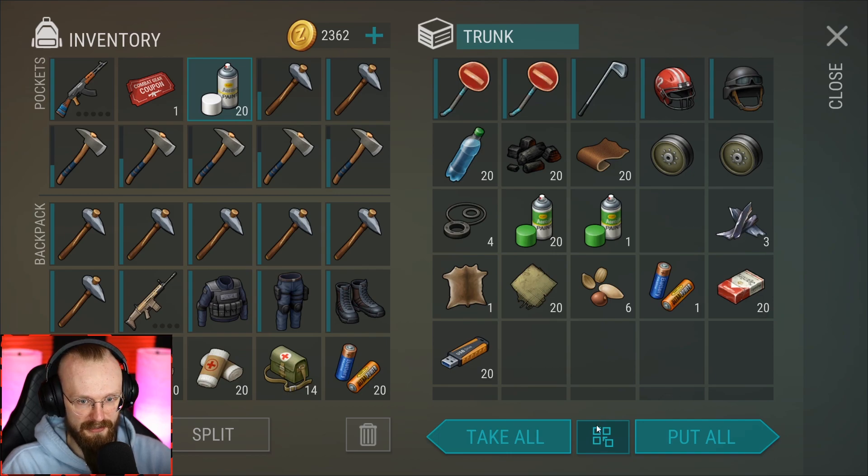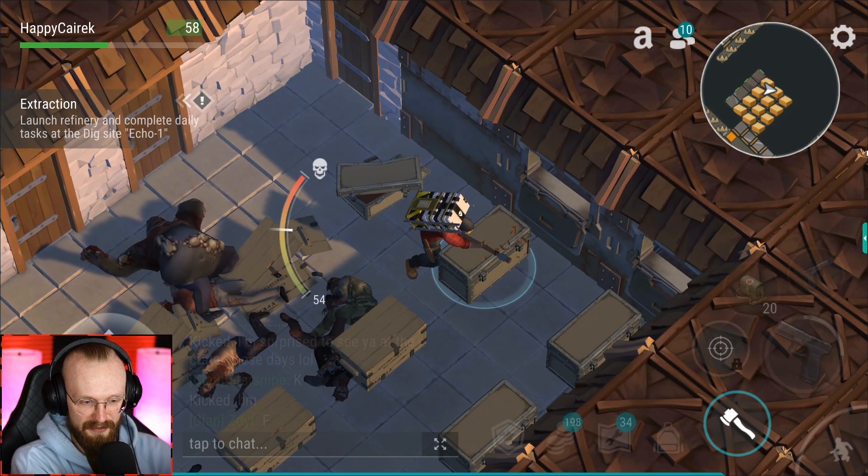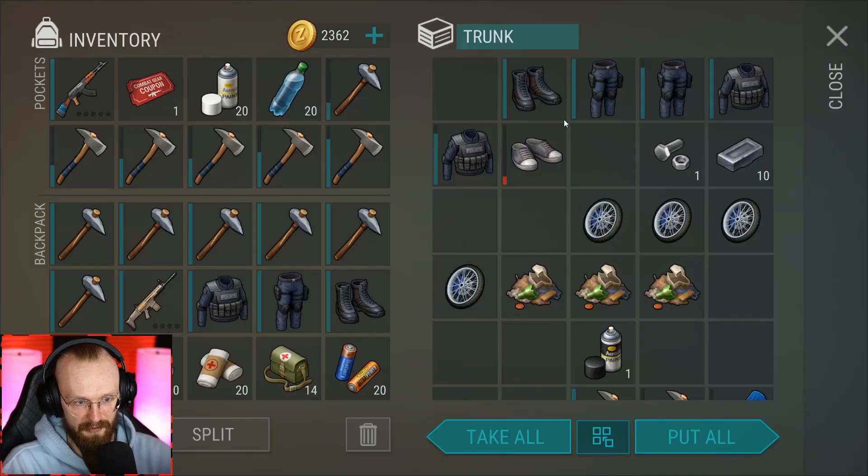We got a stack of white paint, which is kind of rare — let's get that. I'm going to get a stack of water because it doesn't really look like I've gotten anything else in these other chests. As soon as I get better loot, we're going to get rid of the water.